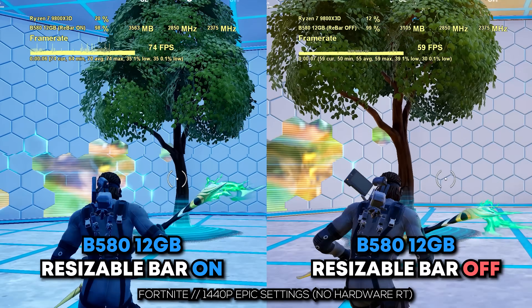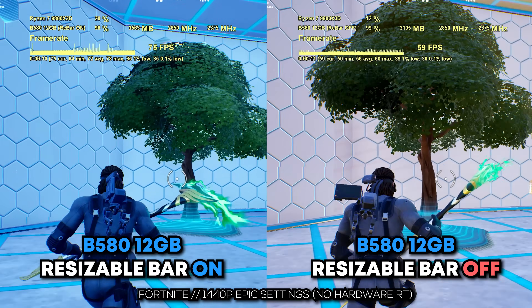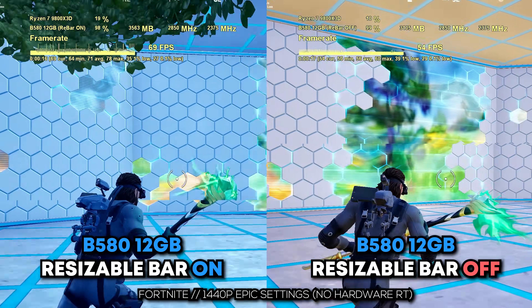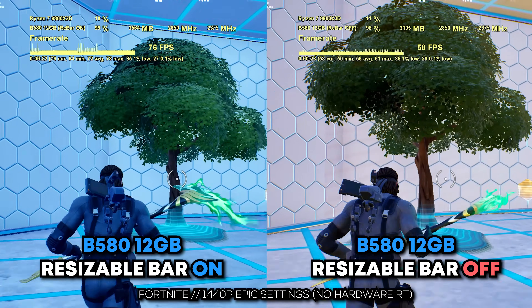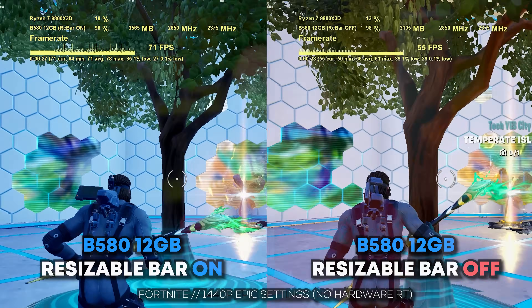This essentially makes the whole process more efficient. With newer games, assets are just becoming bigger and bigger, shaders are getting more complex, textures are getting larger — all of this means the CPU needs a lot more than a 256 megabyte limit. So how much of a difference does this setting make on the B580 Battlemage GPU versus the RTX 4060 and the AMD Radeon RX 7600?